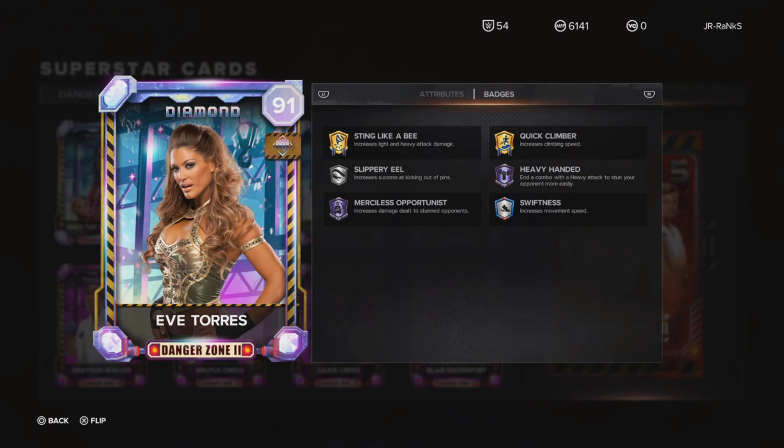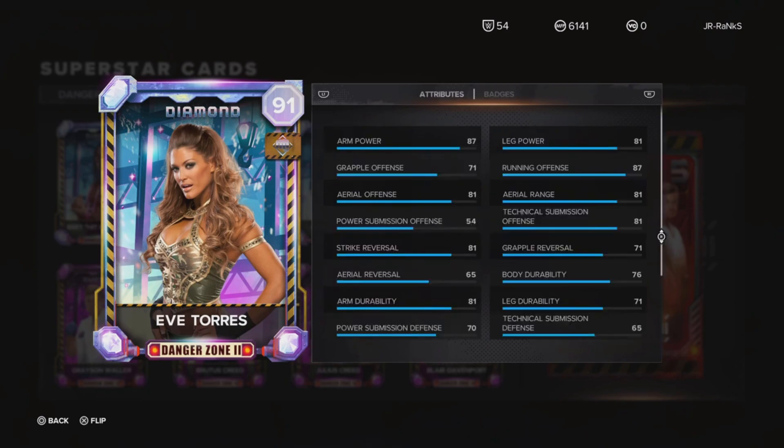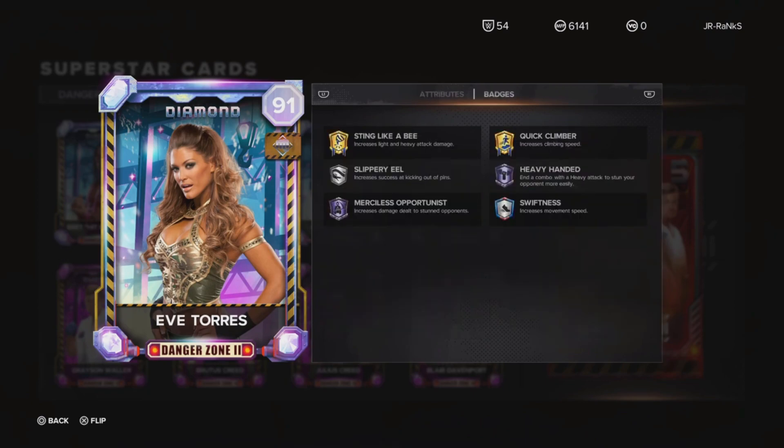The funniest thing is they just always show their non-ability to have any kind of effort — they're just trying to make the most money possible and be as lazy as possible. Eve Torres, I'll say she is going to be one of the best cards in the game literally, because she has badges like Sting Like A B and Heavy-Handed.